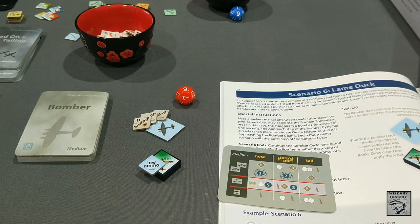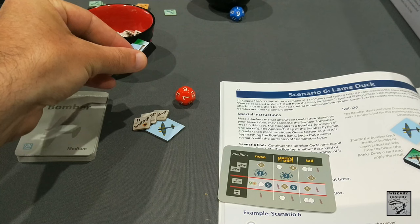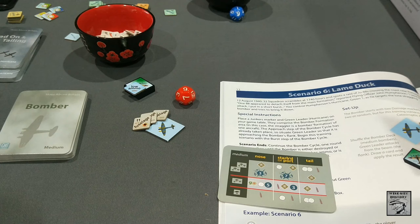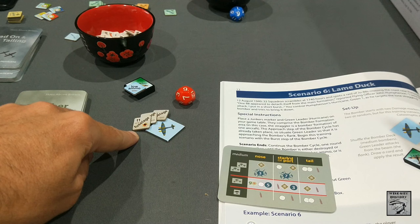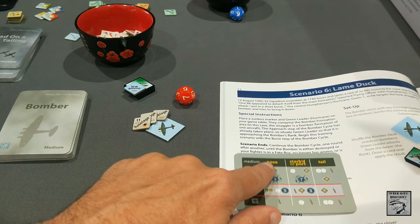The fighter fires his guns as he passes through, hits the fuselage, then flies past. He then disengages from that bomber but remains in this bomber area. I've done the hit check — continue the bomber cycle, one round after another.